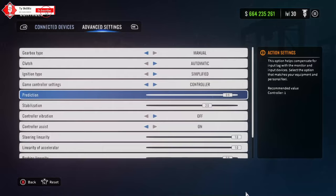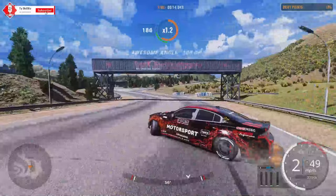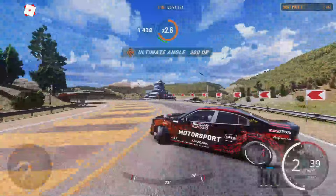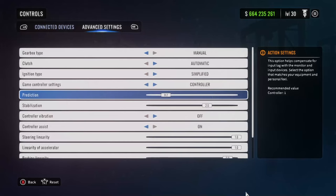When I first got this update, my prediction was set to 1 and my stabilization was at like 2, which you don't want because it's going to make your car feel really weird to drive. If you want your car to feel more natural — like how it did before the update — just put your prediction at around 2 and your stabilization at around 1.2.